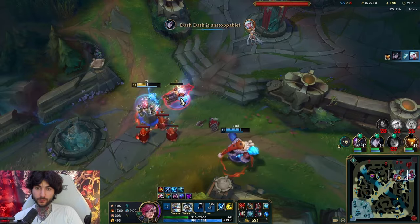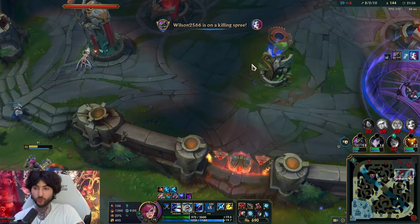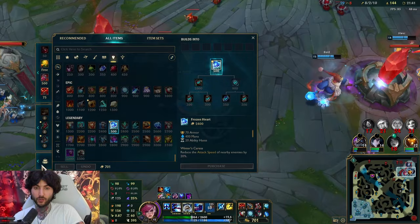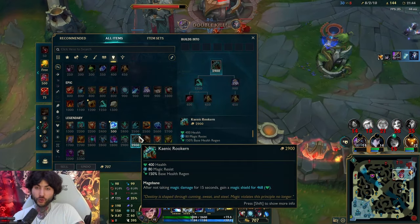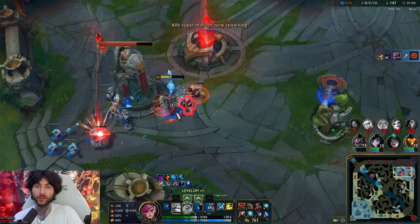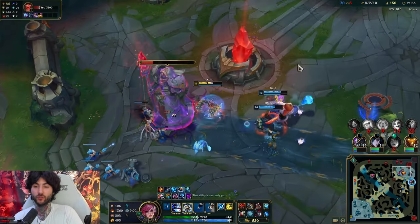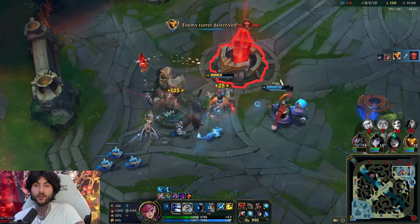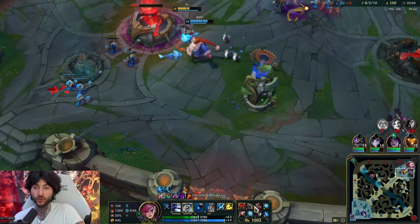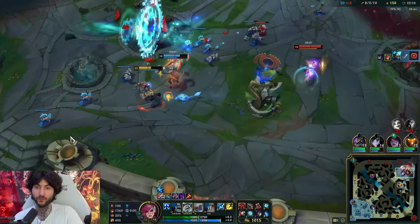For MR I really like to go the shield one - Kaenic Rookern. I think that one's really good. DD is also really good if you want. Sterak's can be really good too, but sometimes later in the game you don't really need too much - this is usually enough for damage. Frozen Heart is really good. These two items are the core though - always Sunfire and Frozen Heart. If you need MR, go the shield MR item.